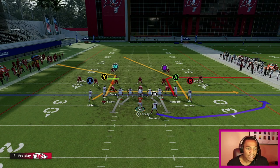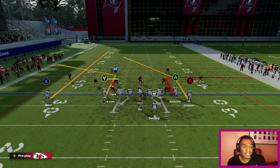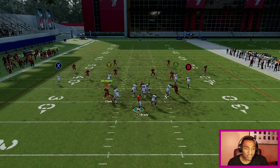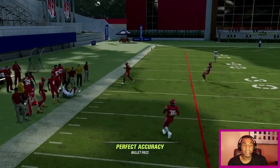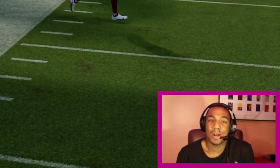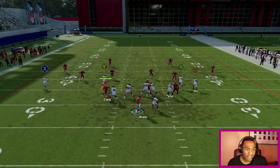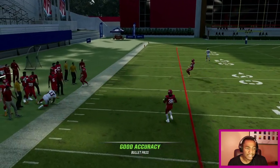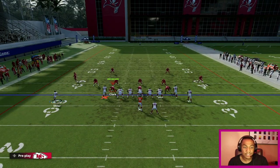Spicing things up — we got Mike Evans on a corner post. What I'm gonna do is motion Scottie Miller to the left side just to get him open, because that left corner is gonna be playing a deep half. I'm gonna send him on a go route, and you see Mike Evans is just wide open — butt naked, wide open. Again, I'll motion Scottie Miller out. This also works against Cover 3 really good. Easy money — like I said, I want to have at least two routes on the field I can hit.